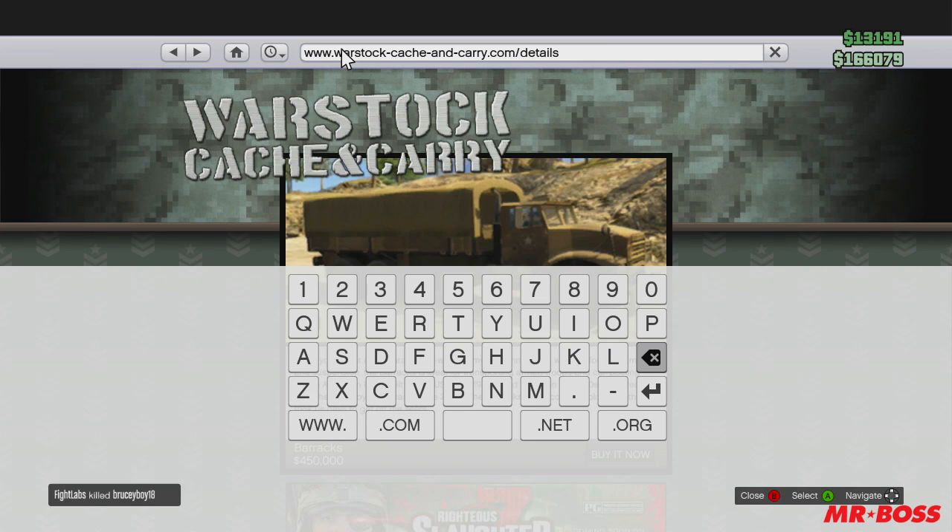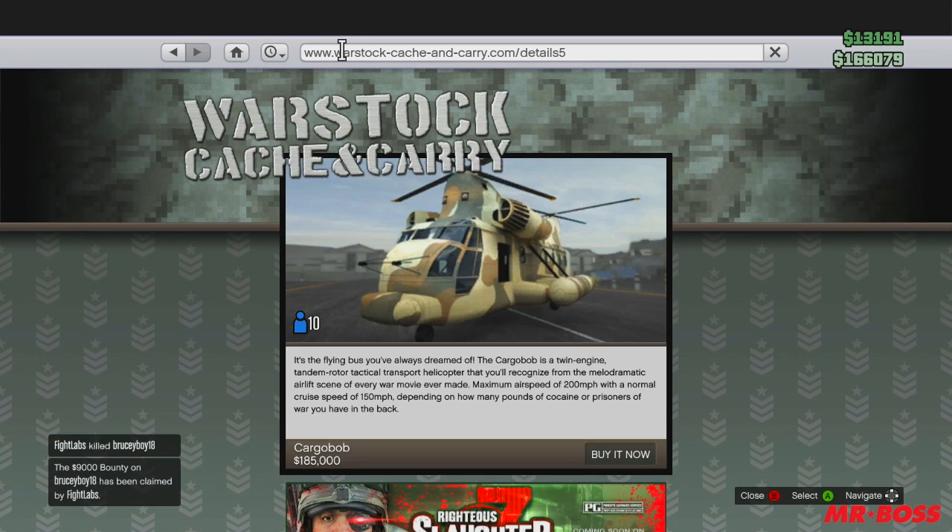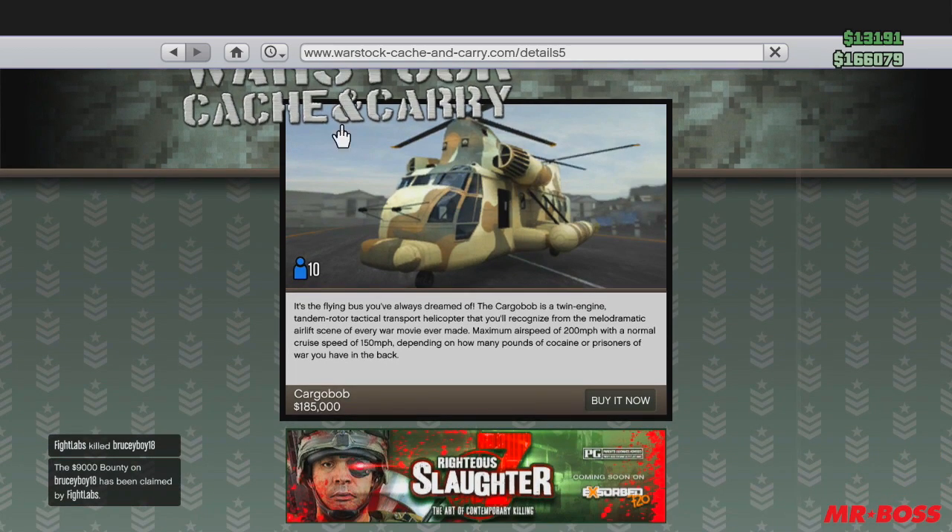From there, you want to replace the three after 'details' to a five, and that is going to bring you to the Cargo Bob page and allow you to actually purchase it. You can see right there — Cargo Bob fits 10 people, it gives you a description, and it also gives you an option to purchase the Cargo Bob for one hundred and eighty-five thousand dollars.